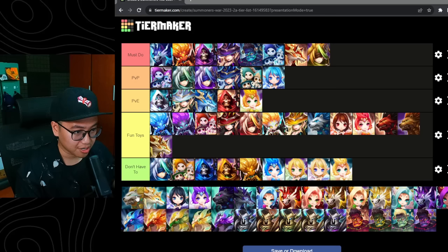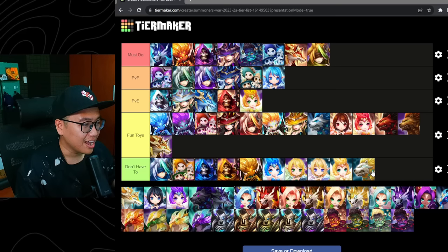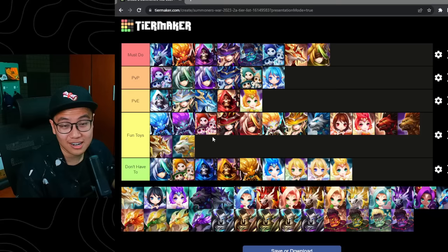Light Warbear — this is going to be personal bias for me. Another person would probably put him in don't-have-to because his skill 3 is too risky — nobody would really want to use this guy. But I built him first in the 2A patch and he is so funny when he one-taps anything with a defense break, but then he dies after that unless you have a proper setup. So it's going to be a fun toy for me personally.